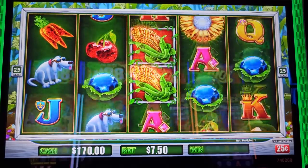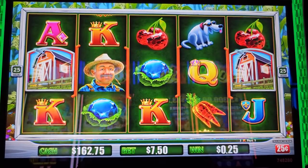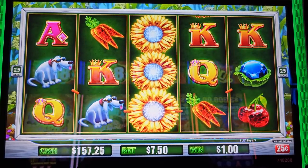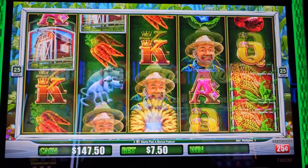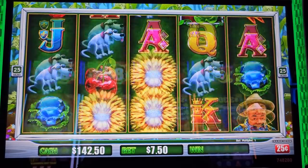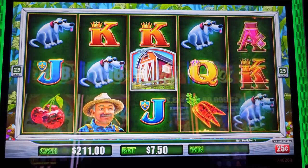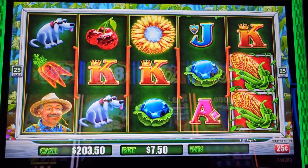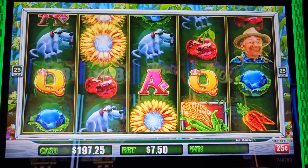Come on buddy! The grand jackpot starts from $50,000 - that's $75,000 now. Major starts from $5,000, that's $6,000. On the $0.76 green 25 cent denomination it has a $7.50 minimum bet and $75 for max bet.